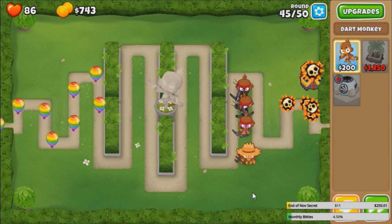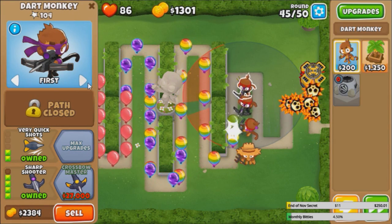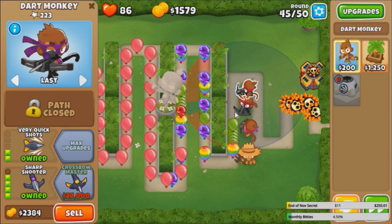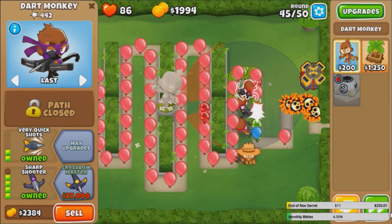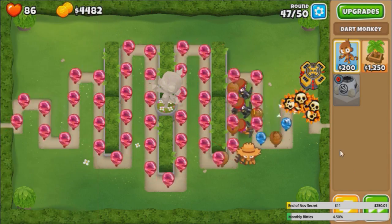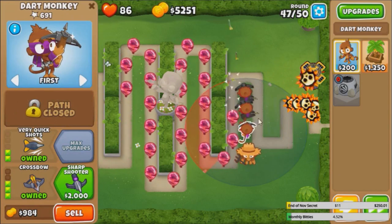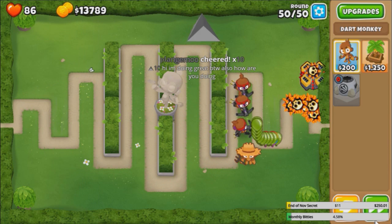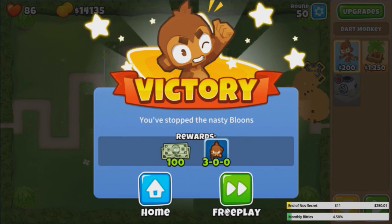Also look at the line of sight - if I put this on last, it might occasionally shoot through this hedge. See that? Interesting little quirk about this map. And with that, I think we should be fine. These sharpshooters are pretty decent. And end of challenge - no juggernauts required. A little too easy in my opinion.